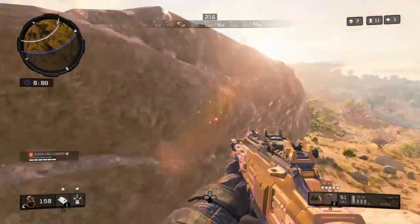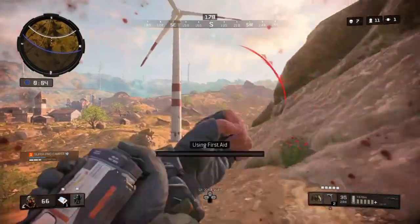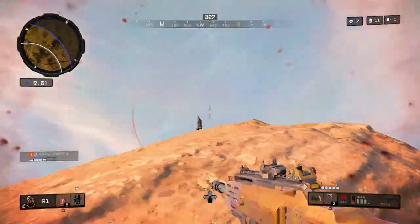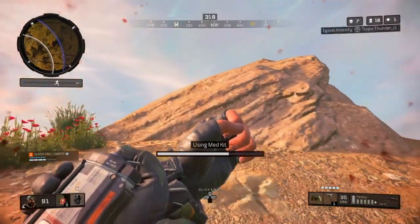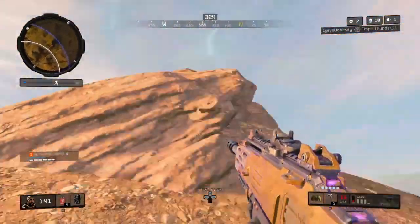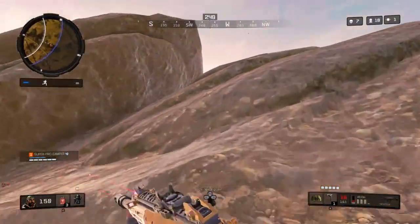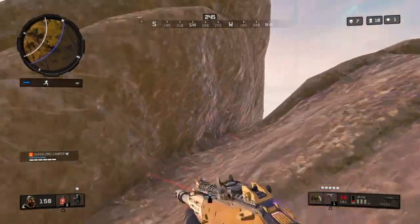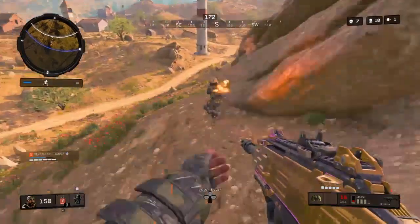My two Free-for-All characters: one has a Spitfire and a throwing axe, the other has a Swap and a throwing axe. I also like the KN. That was the reasoning behind this video, and in the clips you'll see me always moving left to right — it's second nature now after a couple thousand games.